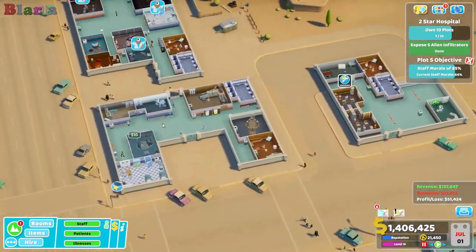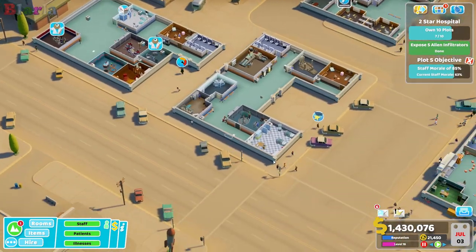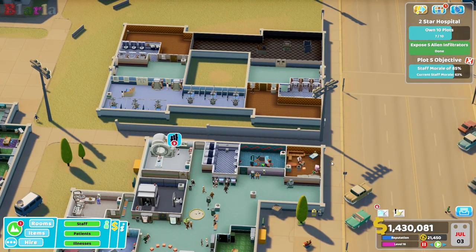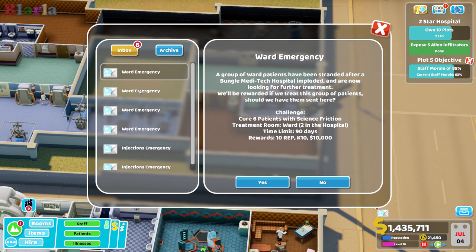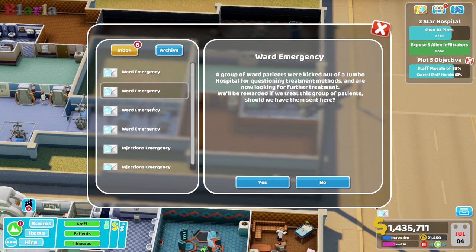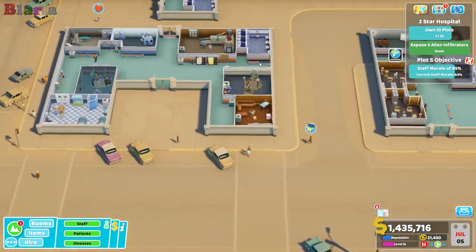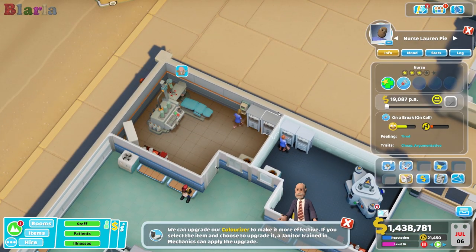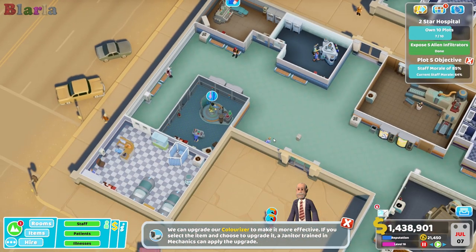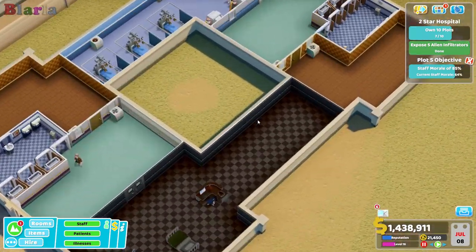We are now going to sell this over here — boom, that's gone, we don't need that anymore. These are normal wards. Let's have a look and see if we're ready to take on another injection room. We could do with repairing this and sending her on a break. We need some decent staff rooms so they get charged up quickly — bit by bit we'll work through this.